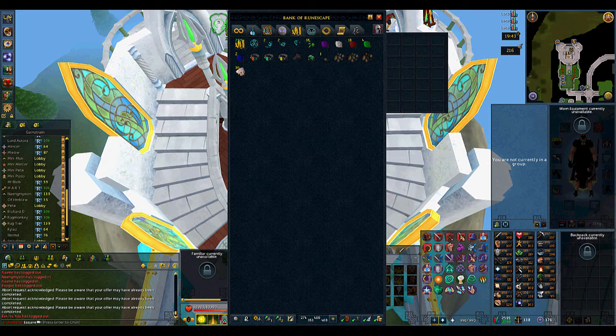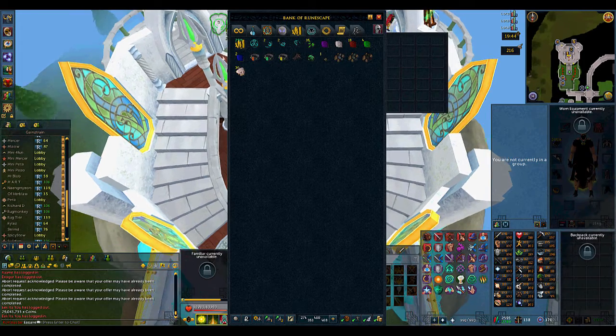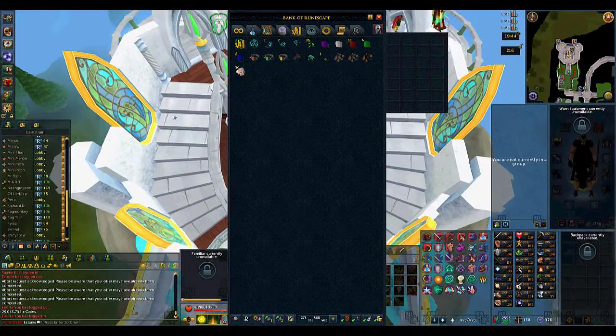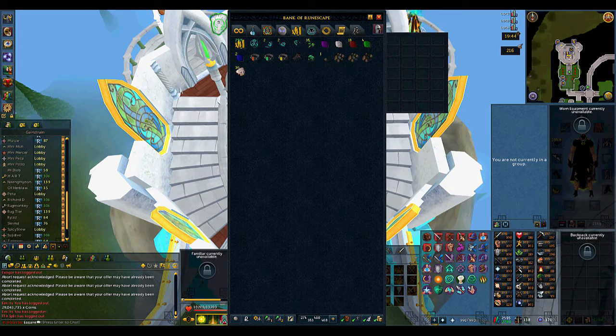Alright, so in total from this loot tab since my last price check it was 29.043 mil — 30 mole noses, one more ascension signet, and maybe a triskelion fragment or two. So 29 mil since my last boss pet. That's not too bad considering it was only a few days ago and I was doing the mole in my reapers only — pretty decent for less than a week of PVM. That's really going to wrap it up for this one. I'm not going to show the mole noses on video since it's just bird's nests — 30 bird's nests, maybe a meal. We'll see you guys next time, peace.